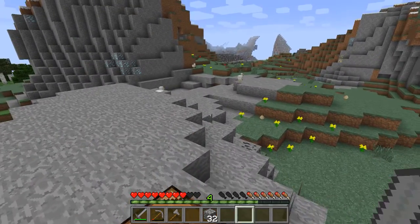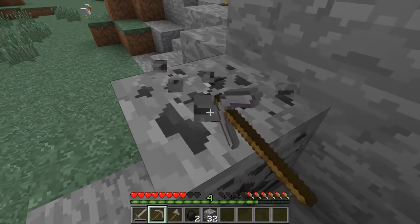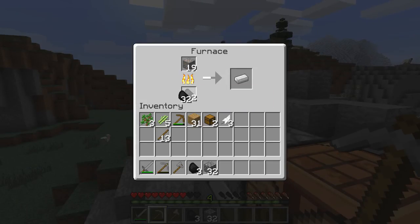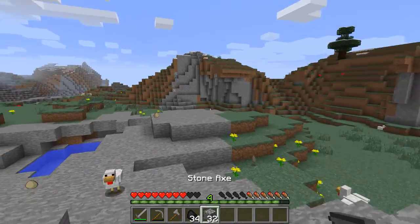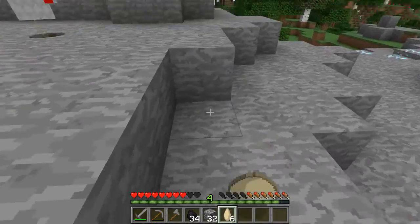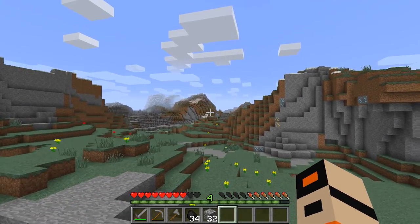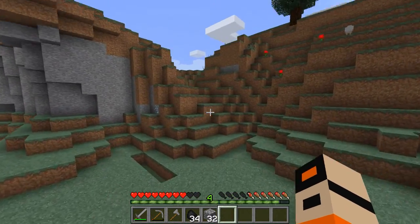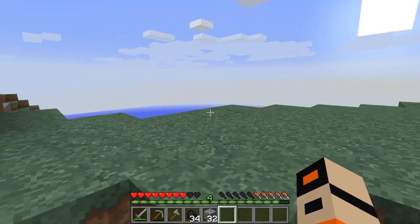We'll go get some more coal. We could get 40 diamonds in literally no time at all, and there's chickens everywhere, so I do not feel bad about killing them. I don't even know if I'm going to live here. Although we'll keep some eggs just in case we want to make a farm. We need to go make shears for sheep. Let's just go see what's over this hill. It is the ocean.